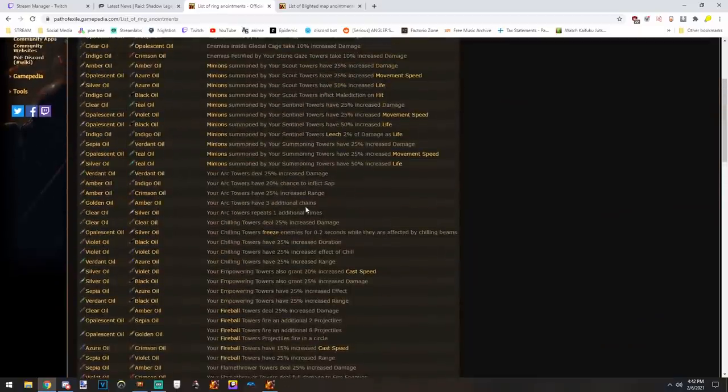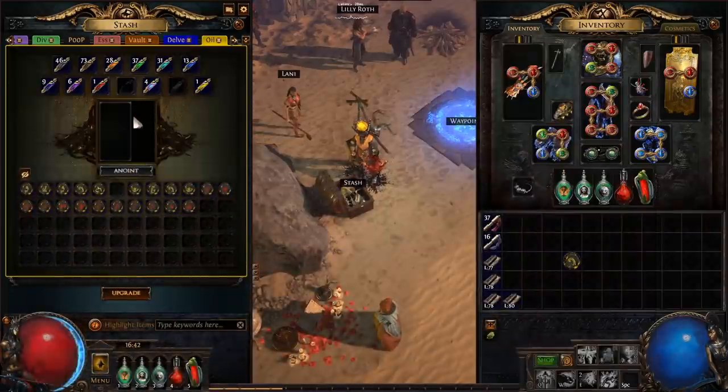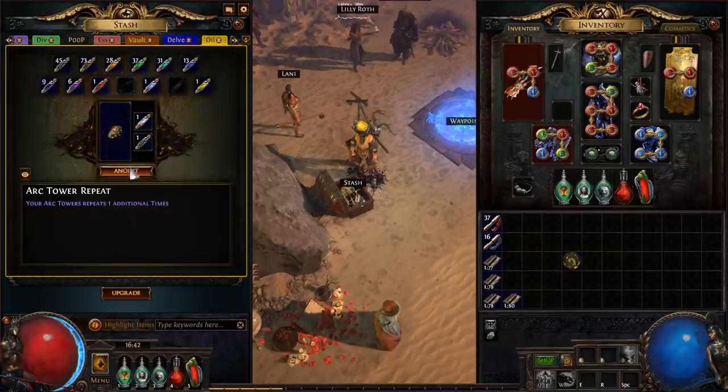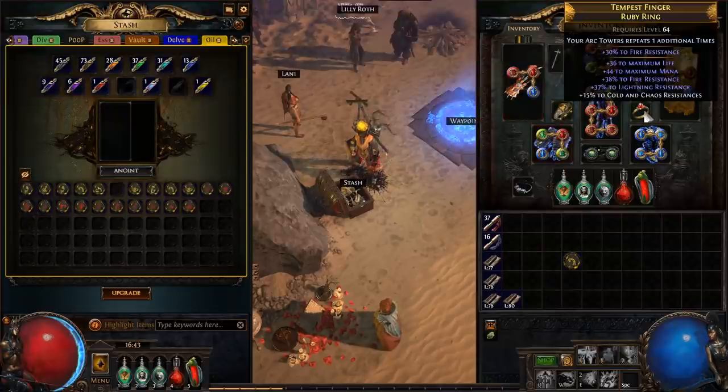I'm going to anoint my second ring right now with arc towers — I want to do that same setup again since they stack up. That costs a silver and a clear oil. I'll make a silver, then apply it — arc tower repeats again. Now I've got my arc towers repeating two additional times and they do stack.